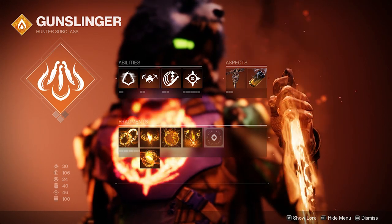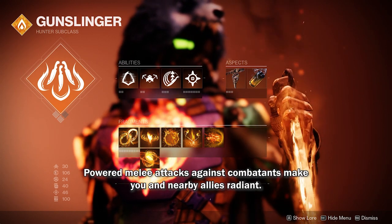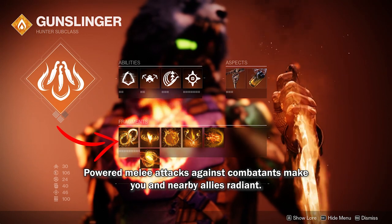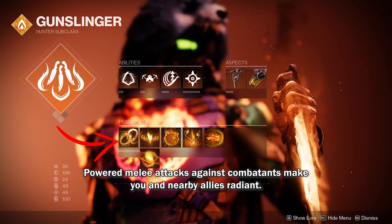Last but not least, we need Ember of Torches to gain our knife back instantly when we get a final blow with that. And if not, with the help of Ember of Benevolence, it gives us ability energy each time we apply the Radiant buff to our allies.